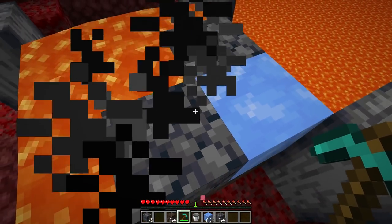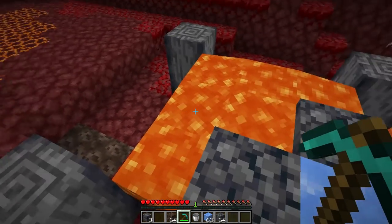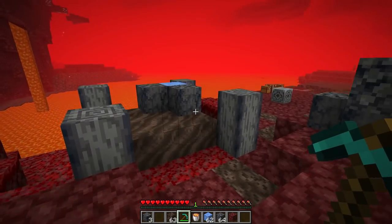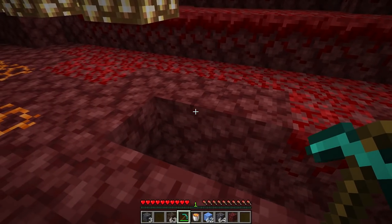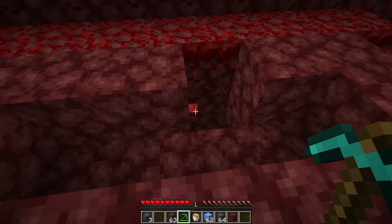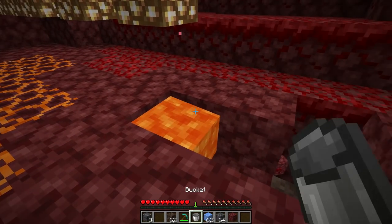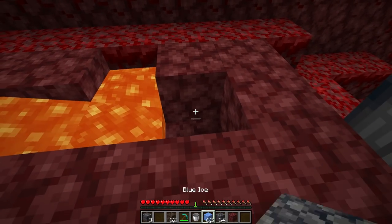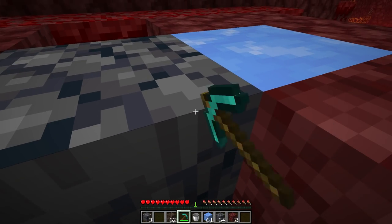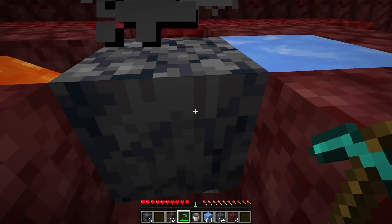We can mine that basalt out quickly before it falls into the lava. Basalt generators are amazing since this block is great for building. A better generator setup would be four blocks dug out in the ground: place soul soil, pour a lava bucket so it flows one direction, then place blue ice, and continuously mine the basalt — just be very careful because lava is dangerous.